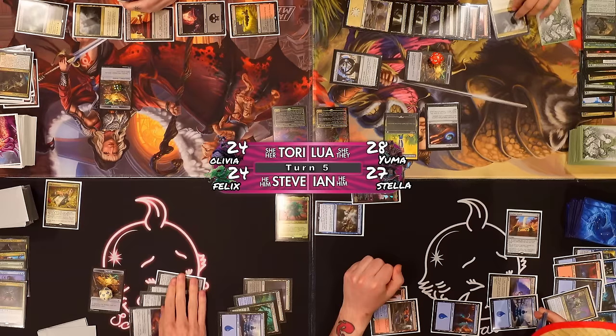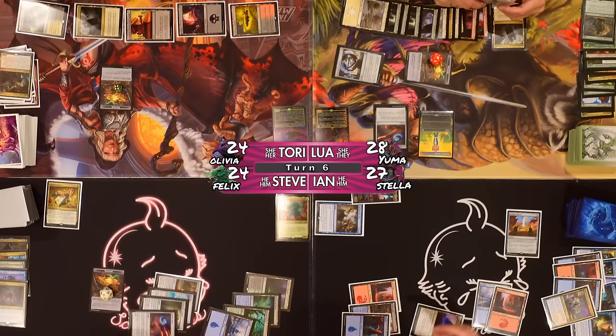Why are you like this? I have a big board. Fallen Shinobi gave me — Five Boot Big Board! Five Boot Big Board! I'm going to play two for my Arcane Signet and then pass. I kind of want to cast my commander again, but Five Boot Big Board is really scaring me. I don't have anything — I just have a lot of mana.